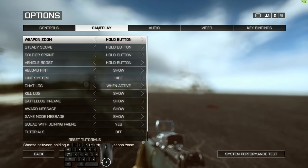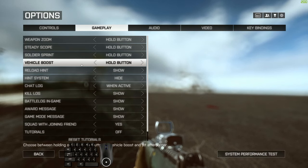Moving over to gameplay: vehicle boost — you probably want that as hold button rather than click. The vehicle boost is basically your afterburners. I prefer to just hold shift for however long I want to use the afterburners.